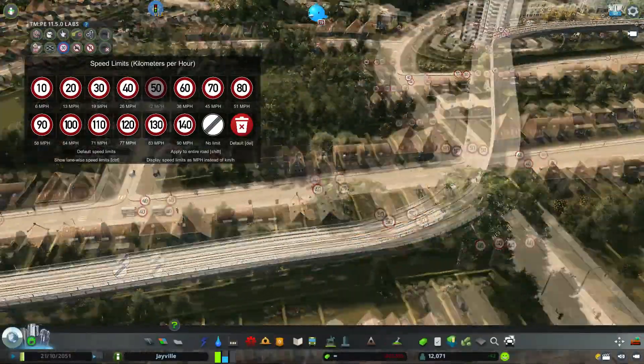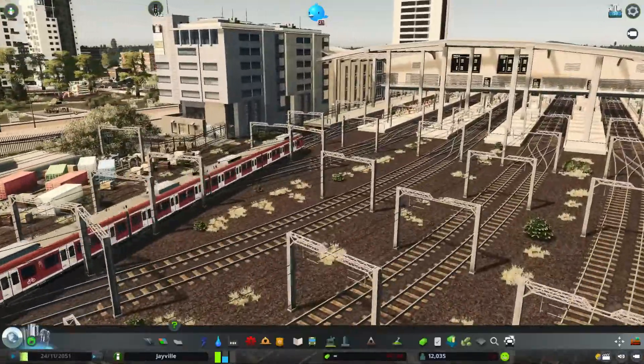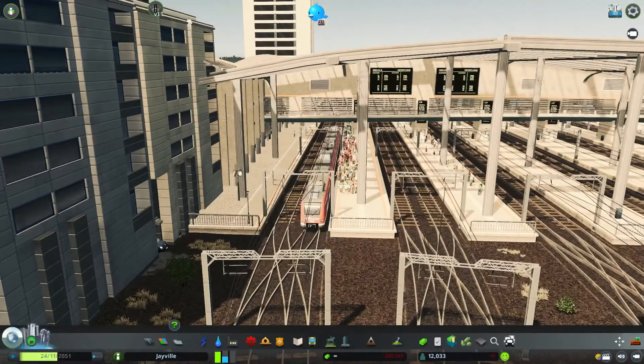Or would you want to sit in one of those metros? For bigger train stations and denser areas, you should also set acceptable speed limits for trains when approaching the station to create a more realistic feeling.